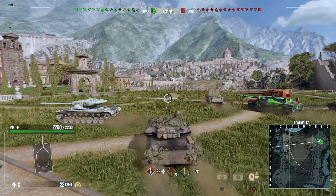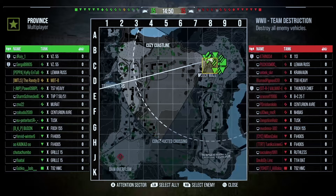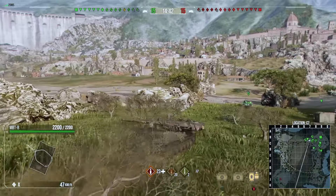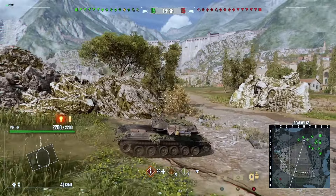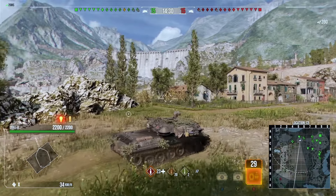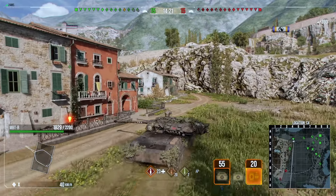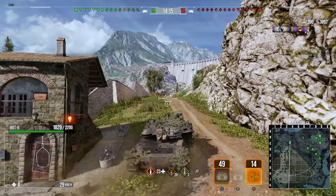Here we are for the final replay on Province, where we have one enemy artillery and one enemy light tank — a fairly balanced spread of tanks which is quite nice. I'm not a massive fan of Province. It is team destruction so we don't have to worry about getting capped out. What we're going to do is drive straight across to the other side to try and spot some tanks up, because I don't like fighting on the other side of this spawn — you get sniped from all the tanks just sitting in the bay. Especially for tier 10s, it's not a great map, but it's what we've got to deal with.